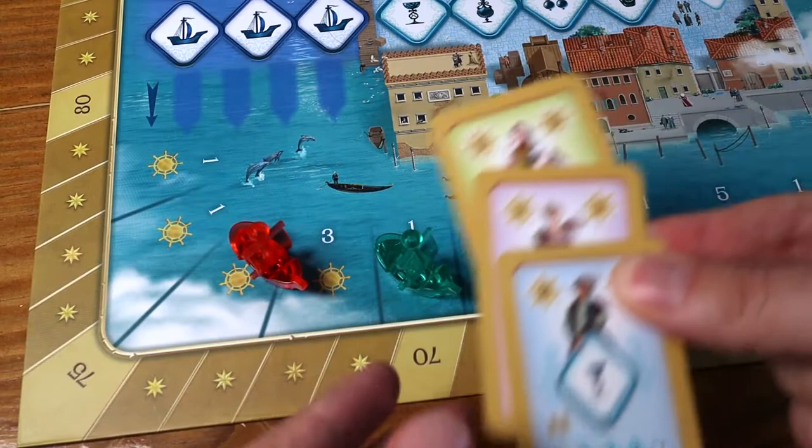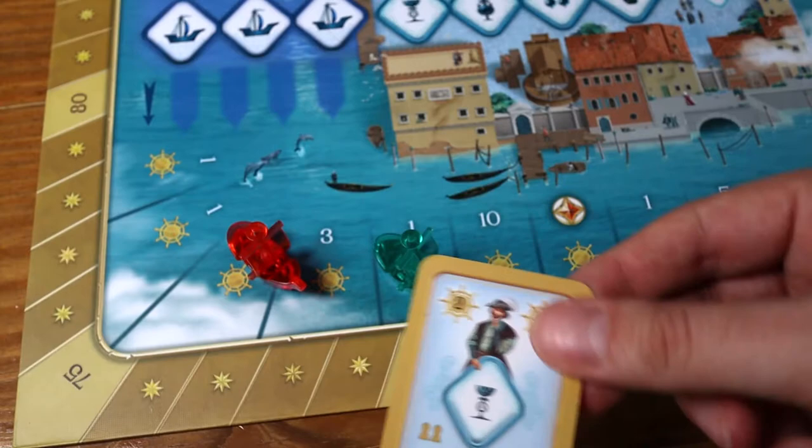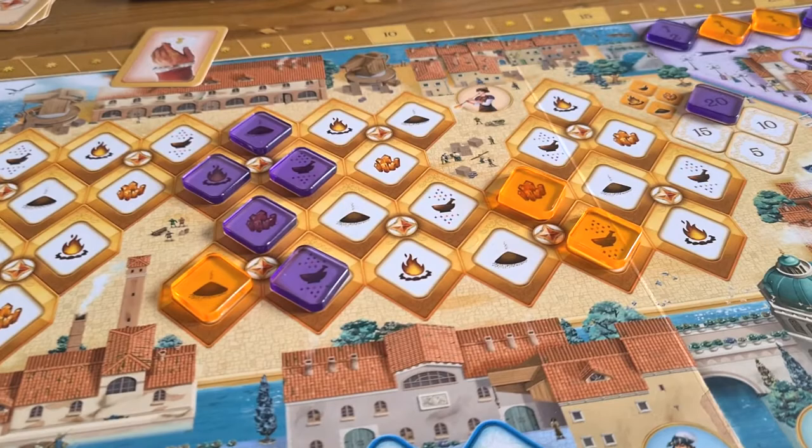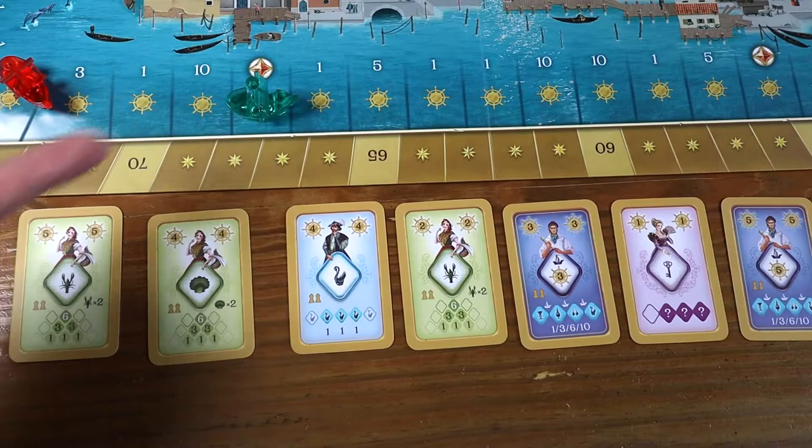When playing a card you can always discard it and instead use it for its alternative move value. This moves your ship along the ship track but does not see you place a token onto where the card would normally suggest or onto the harbour area. It can be very helpful to score big points.